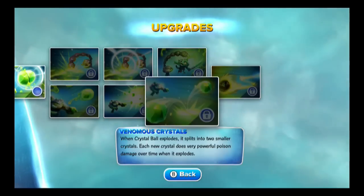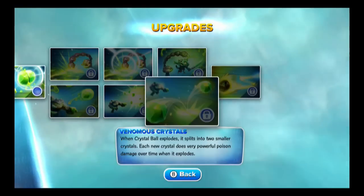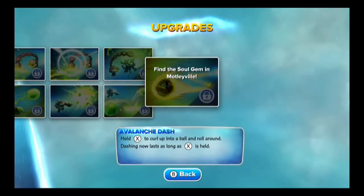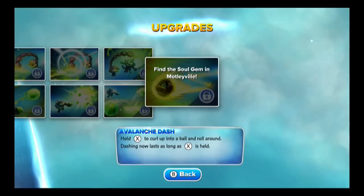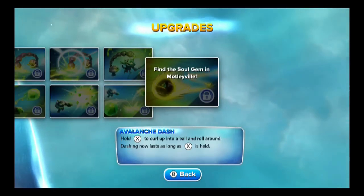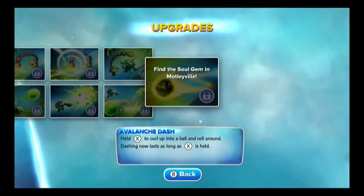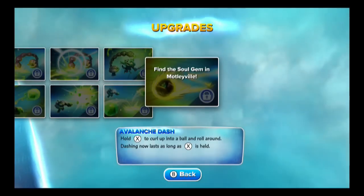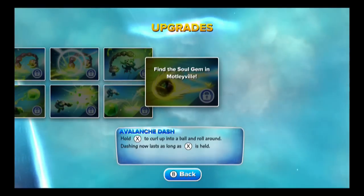He does have a chase variant — it's like the green goo, a translucent green. I've never seen one in person, probably won't, but maybe I'll get lucky. Soul Gem, which can be found in Motleyville, is called Avalanche Dash: hold X to curl up into a ball and roll around — dashing now lasts as long as X is held. It doesn't mention increased damage or speed, but you can essentially maintain that roll for as long as you want, which I personally think is a big asset. Would have been nice if it gave speed, did more power, or both — but can't argue too much with that one.